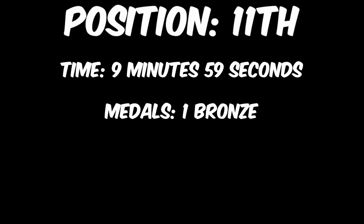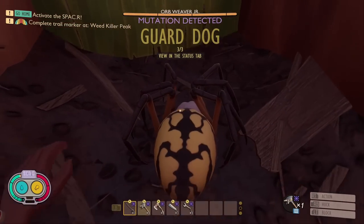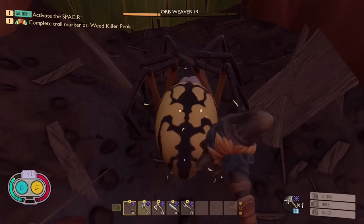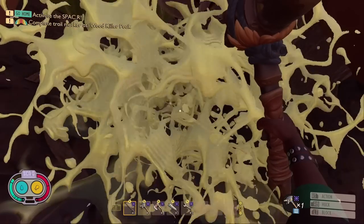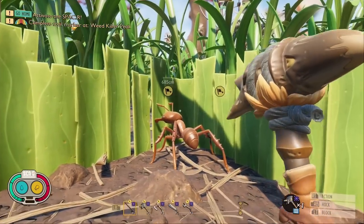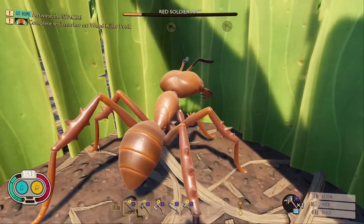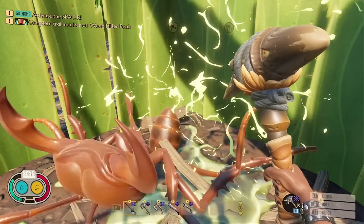In 11th place, with a time of 9 minutes and 59 seconds, making it the first weapon under 10 minutes, we have the Black Ox Hammer. This weapon was only able to achieve a single bronze medal against the Roly Poly. It yet again finishes very low on our list, as it has a really slow swing speed. Although I do recommend carrying a hammer, I don't recommend using it to kill enemies.